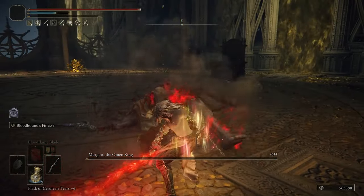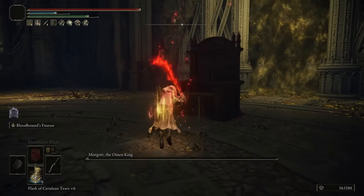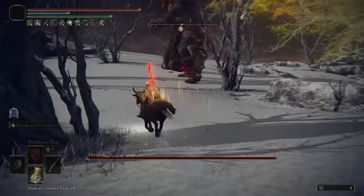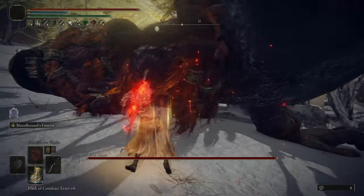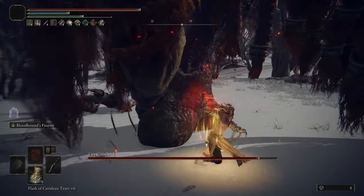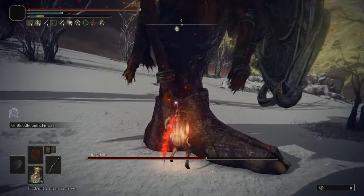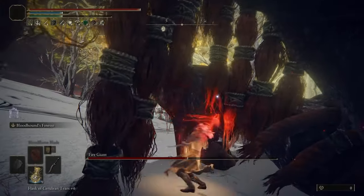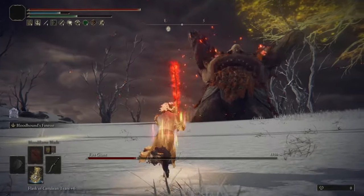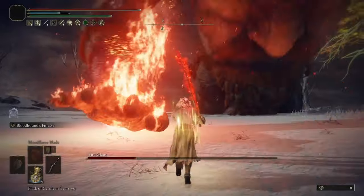The weapon has a unique property in that it deals increased jump attack damage. So whether you're using a single weapon or dual wielding, you're going to get increased jump attack damage, making it perfect for a jump attack style. What I found to be the absolute best thing about this weapon is that you can maneuver very fast in and out of combat if you time your attacks correctly, making it harder for bosses and enemies to hit you.